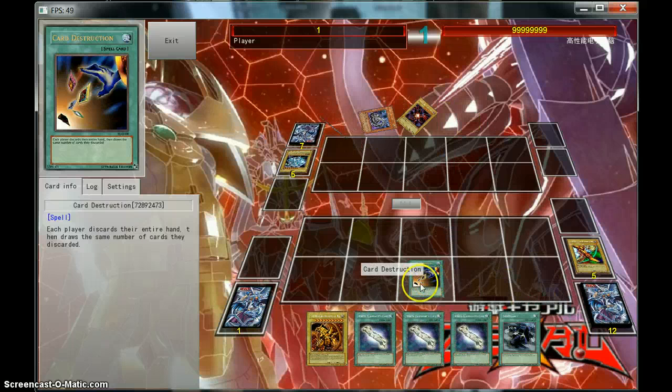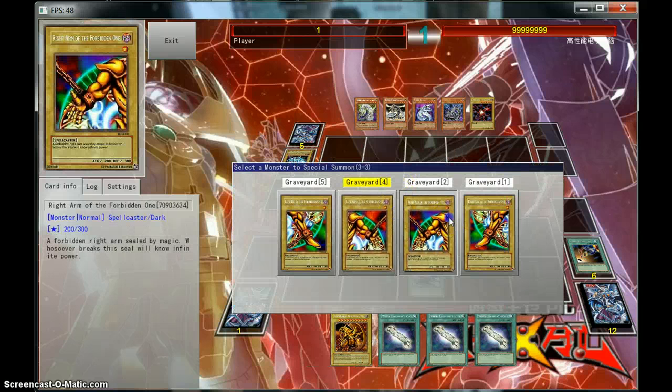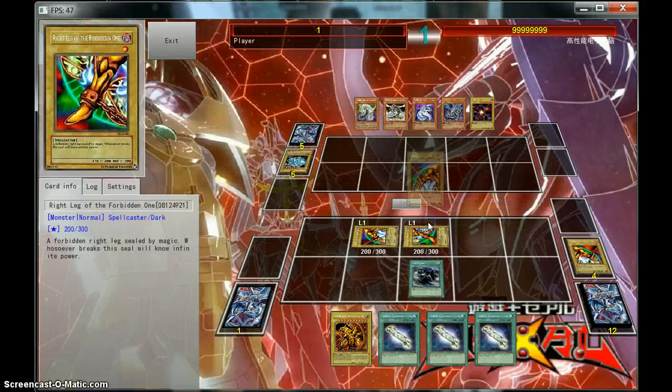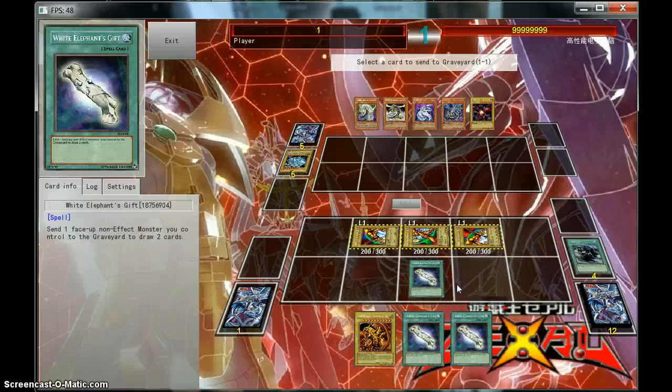Activate Card Destruction. Draw 5 new cards. Activate Tri-Right. It doesn't matter which one we summon because they're all normal. And then we activate all three of our White Elephants.